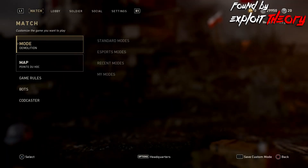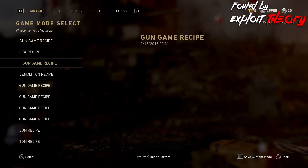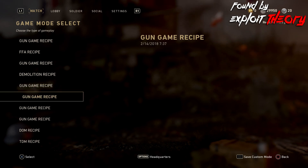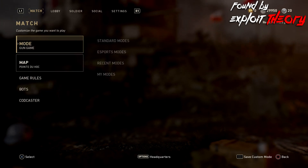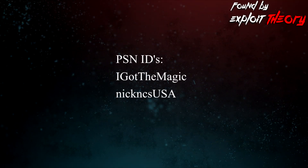But on the plus side, only one person has to get these game modes because they can easily be shared. All they have to do is host a lobby, and everybody in the game will now be able to download the game mode later because it shows up in recent game modes. Now because gun game is unavailable right now, some members of our team are willing to spread it to some of you guys so you can have it as well. Our gamer tags are posted right here — those are the ones you can add if you're looking to get the game mode.